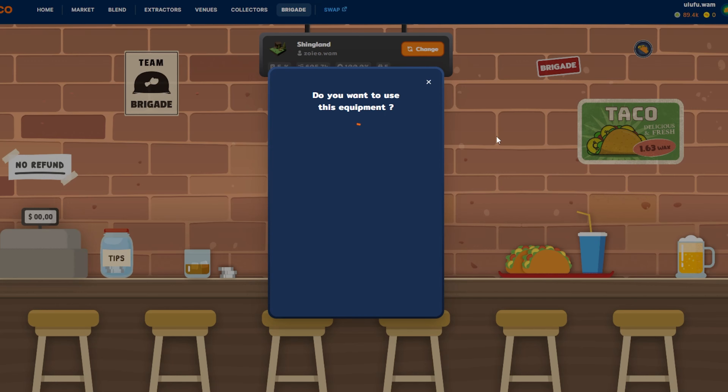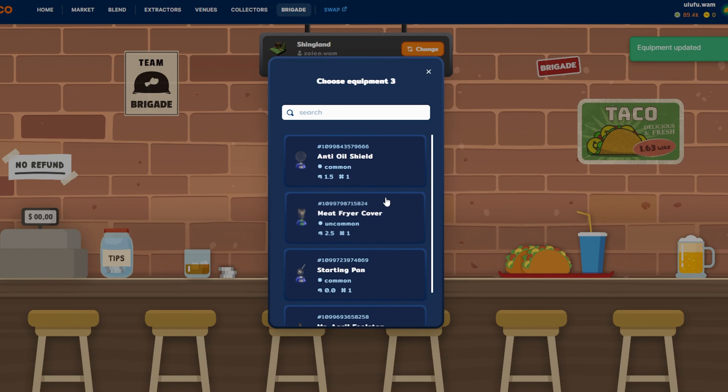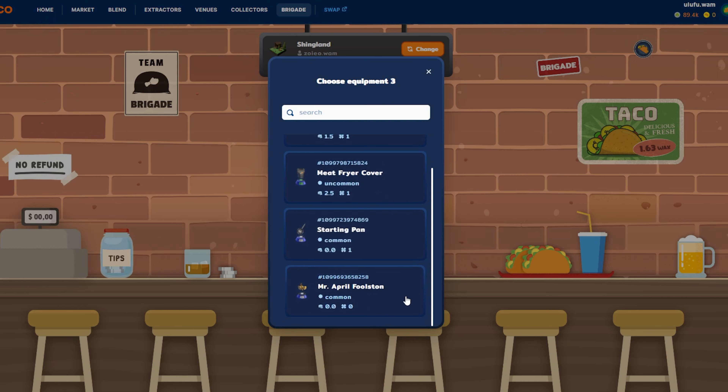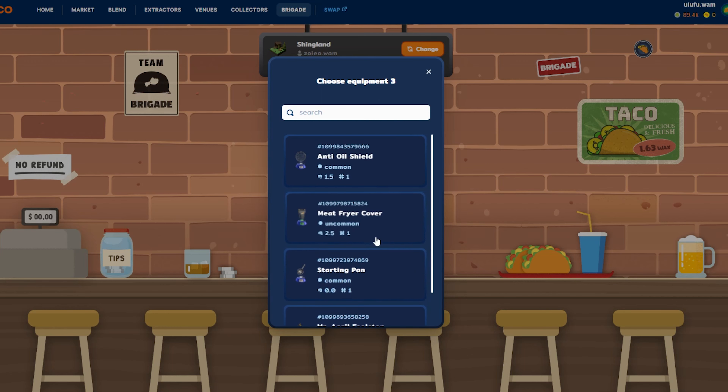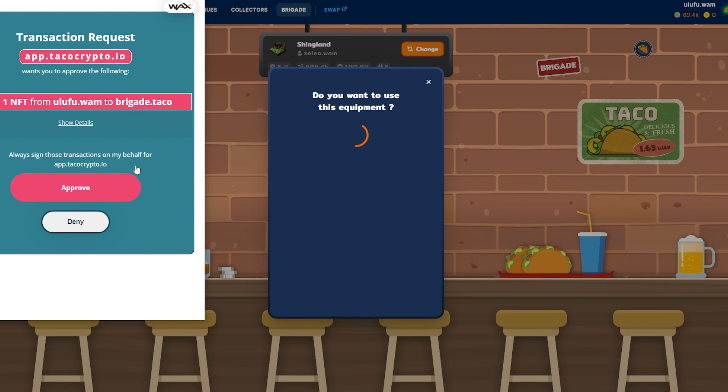We'll go through the same process to grab the second rare — now I have two rares equipped and I could play right now. But you can equip up to three items, so let's grab one more. There's an April Fool's NFT which is my favorite Brigade equipment — it was an April Fool's joke from last year — but it doesn't give any value. Instead I'll add the uncommon which gives 2.5 power and 1 luck, so there's a small chance of getting an NFT. I'm adding the Meat Fryer and confirming.